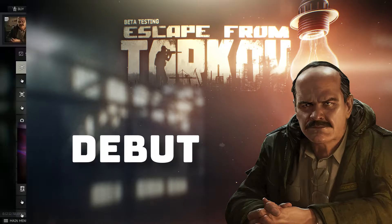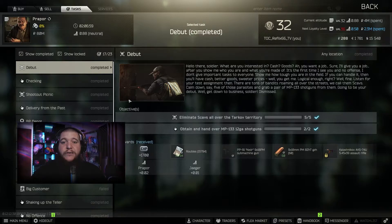For this task, Prapor asks you to kill 5 scavs and turn in 2 MP-133 shotguns. The task used to require you to kill your first 5 scavs on Customs, but now you can go anywhere in Tarkov and kill scavs.